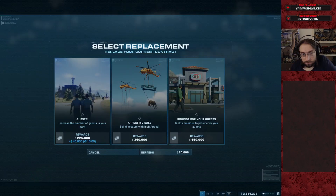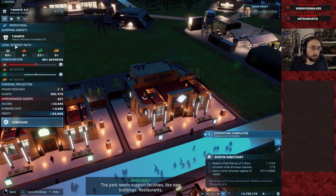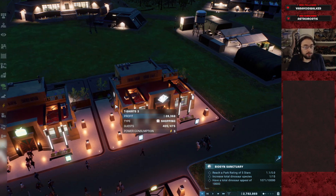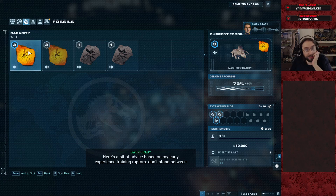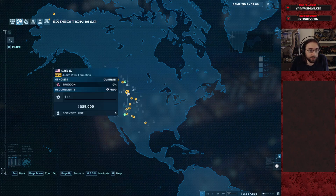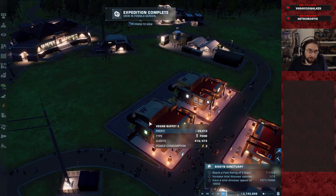All right, well, we learned. Struthies are on the way. A nice free new contract for amenities to replace the one we could not finish. And fossils are just about due. Anything else under 100k that we want to clear out? Dilo — actually we need to do Dilo. We might as well do Dilo. Spoiler: we're going to have Dilos in the park eventually. That's probably going to be like the third species we put in, to be honest.